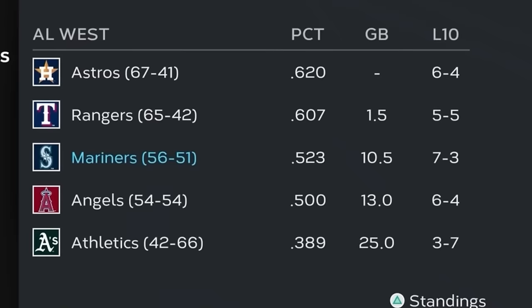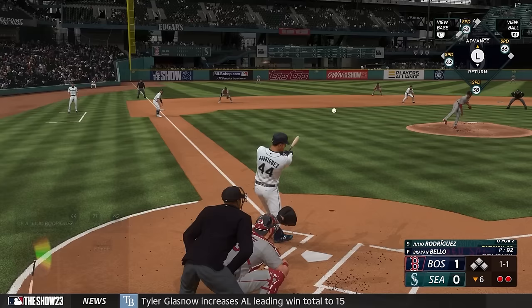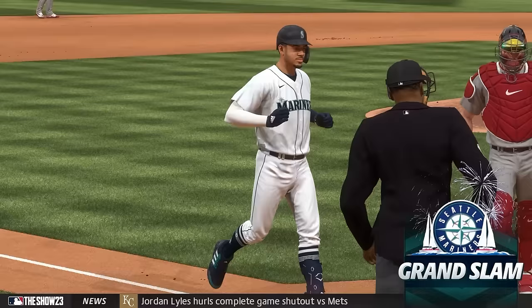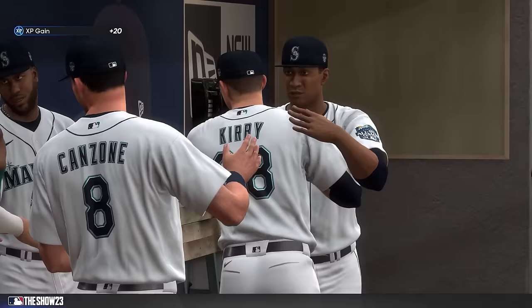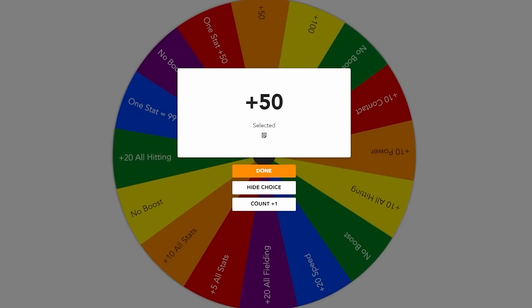Julio had struggled with the bases loaded this season, but down one against the Red Sox, he delivered when his team needed him most — driving this one high and deep to left and over the fence for a grand slam. Great timing for my first home run with Julio and the biggest moment of his whole career, as he helped the Mariners get a huge win and earned another 50 upgrade points.